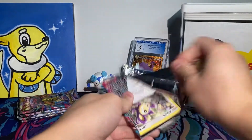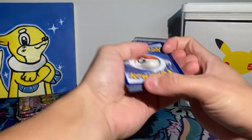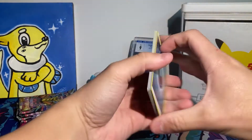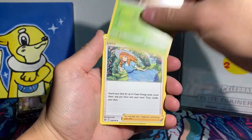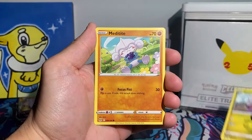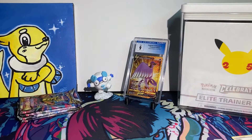We're ripping into our last pack from the three pack blister. You'd think if there's a hit in here it would be in this pack. Breaking it down: Dark Energy, Lost Vacuum — the funniest card of the set — Silcoon, Lady, Aipom, Azurill, Goomy, Metang, Swalot, reverse Gastrodon, and a Magcargo non-holo. No luck with the three pack blister. Hopefully the Build and Battle kit can come through for us.